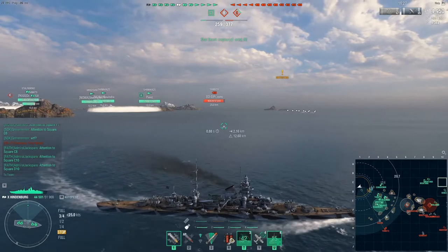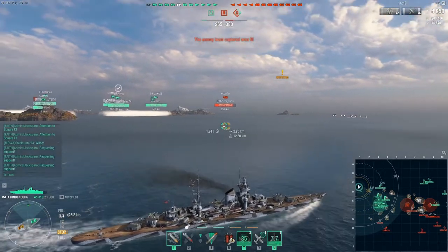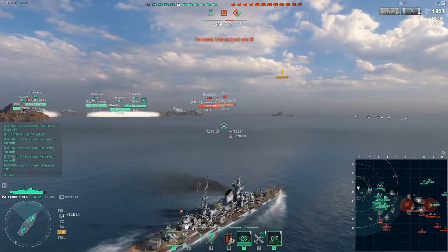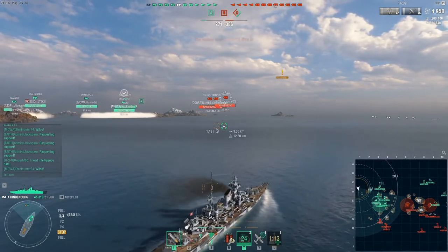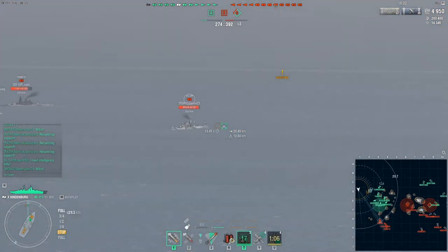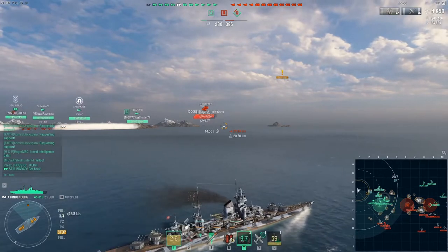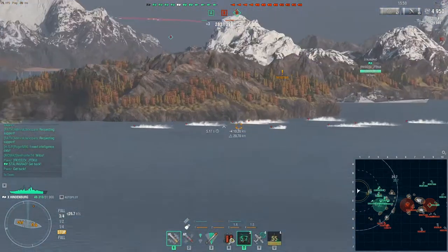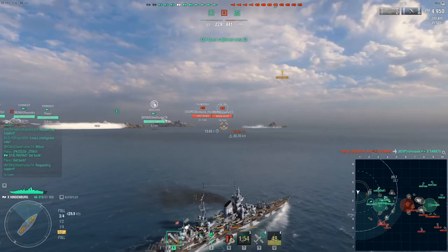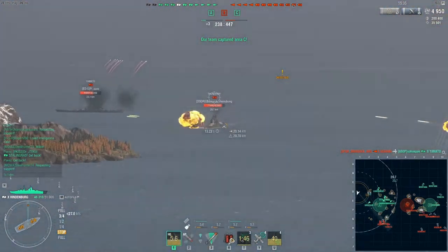People are pinging on the other side of the map as well. The people on that side are not supporting the DD at C, so I'm asking if someone can push in — get a DD out of cap A and try to get towards the right side. Someone said they'd try to help out, which I was happy about — at least someone is trying to give pressure to the DD parked just outside A, possibly torping inside A towards the BBs. Yamato and Salem are there along with another DD who just smoked up.